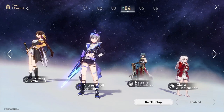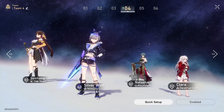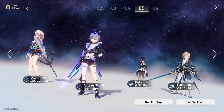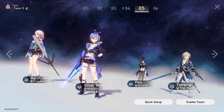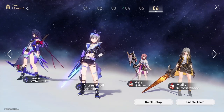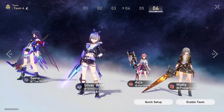Team building with Silver Wolf can be pretty fun because you now have the ability to run mono teams — such as physical, lightning, or even ice — though one of those slots would probably be replaced with Gepard if you have them. You can also run duo compositions like two quantum, two fire. It's really up to your own creativity and who you have available.